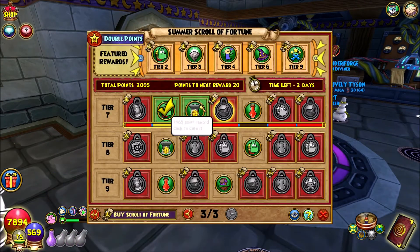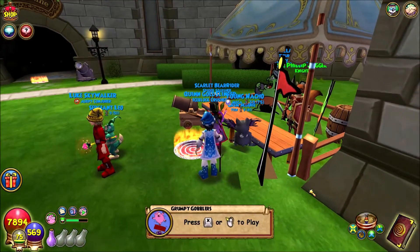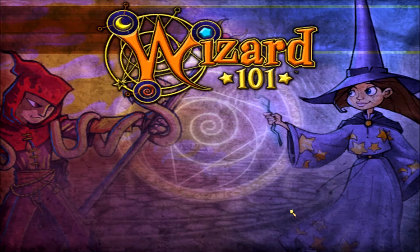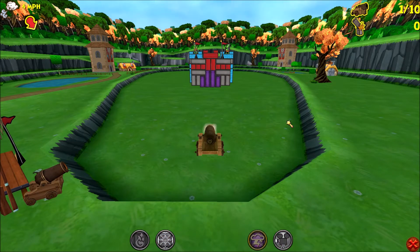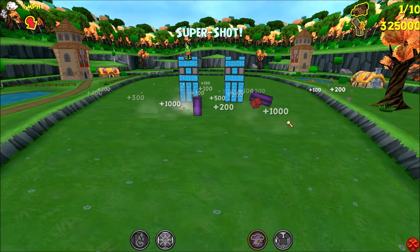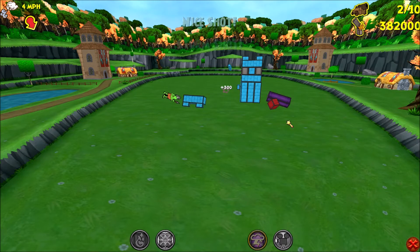Just like that, I'm at 450 points. Now, the last way is a little bit more tedious and it involves doing pet games. For me, I like to play Grumpy Gobblers — it's pretty easy for me to do. This will require like 60 energy if you have a mega pet, less if you only have an epic pet. For a game like Grumpy Gobblers, a dance game is probably faster, but I just like this because I played Angry Birds a lot when I was younger, and I know how to do most of the maps.